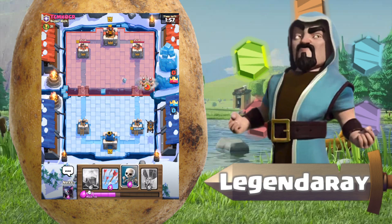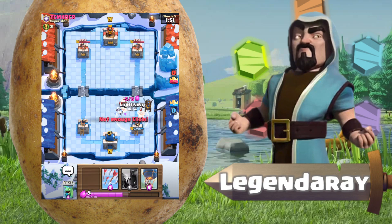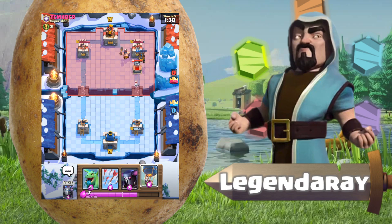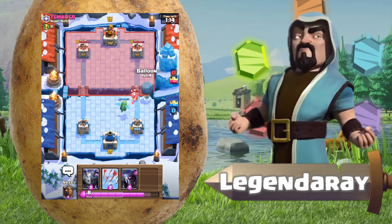Let's place down a lava hound. He's gonna rush with the hog — no, leap barbs. Okay, even worse. I can get a lightning down quickly. That's a lot of damage there. Our push isn't going to do anything. Yeah, this is a terrible start to the episode. I guess I kind of need to learn how to use this deck. Let's place down a baby dragon in the back, and because he used a tombstone, when the executioner goes down I'm going to try and back this up with a balloon.